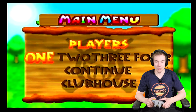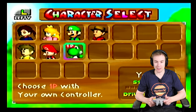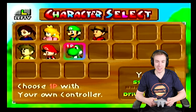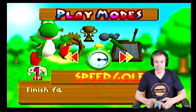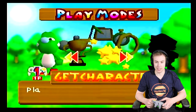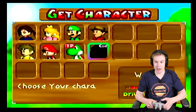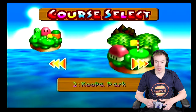Here we go — Player 1, I'm going as my favorite character Yoshi. I'm a lefty in real life so I go lefty. Tournament, Get Character, ring shot, speed golf, stroke, mini golf, training — look at all these. Let's try Get Character and go against Wario on Toad Highlands.